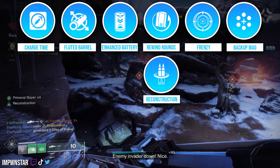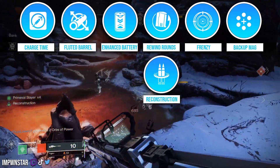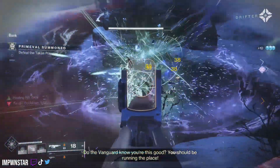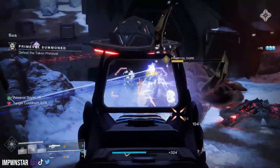An honorable mention goes to Rewind Rounds, which is very similar to what Reconstruction can do — both are great options. In the final column, the only one that really makes sense for me is Frenzy. You get increased reload speed and a natural increase to damage, which is a must-have for something that is traditionally a boss weapon.